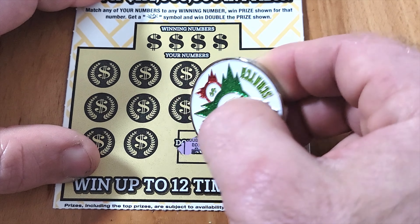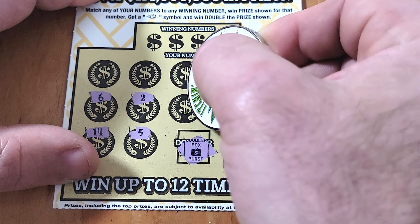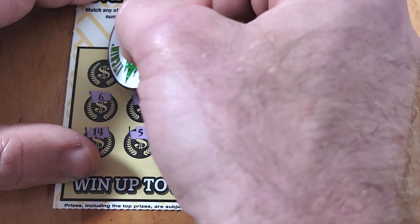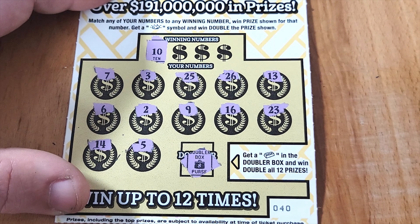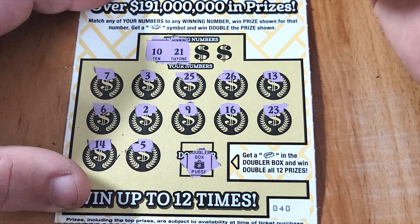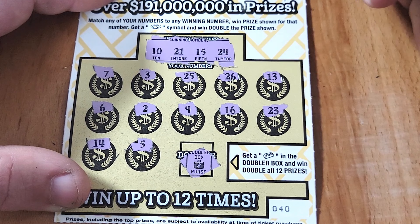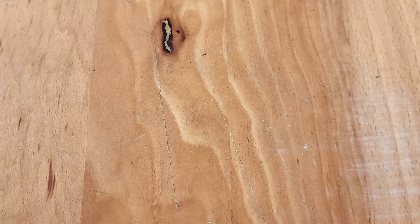Now the big ticket 40. Checking the regular box — just a purse. Can't find the golden nugget either. Looking for a 10, 21, 15, and 24 — we have a 16, 13, 14, 5, 20, 25, 26, 23, but no matches. Another loser for the loser pile.